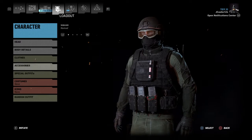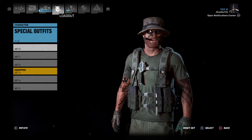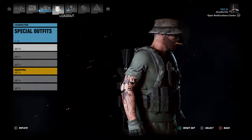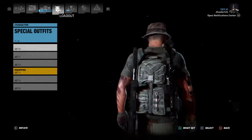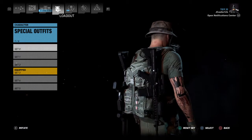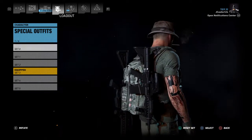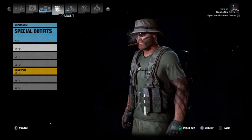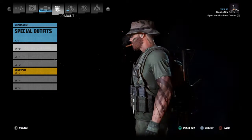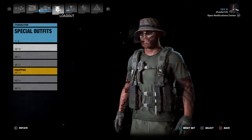I do have special outfit sets. Set one is what I started with — there's the backpack I mentioned. Those are the weapons I have now. You can see the sunglasses. I like the boonie hat and the Duchess cigar — kind of cool, not too much going on harness-wise.